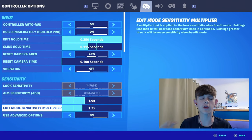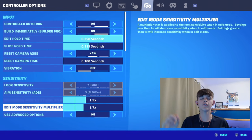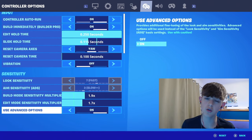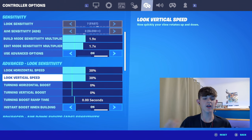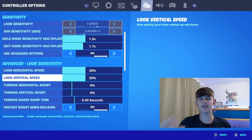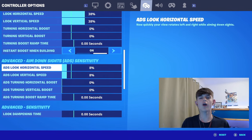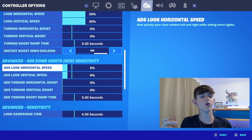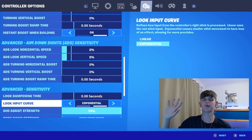You can change this up or down if it's too slow or too fast. However, the important thing with these settings is that you have to have a 0.2 difference between the edit mode sensitivity and the build mode sensitivity. Turn on 'Use Advanced Options'. I have both look horizontal and look vertical speed at 38% — I'm just used to 38%, I can't change to anything else, this setting is crisp. And for ADS horizontal and vertical look, make sure both of these are at 8%. Do have your look input curve set to exponential.